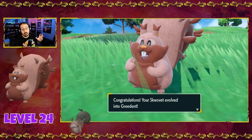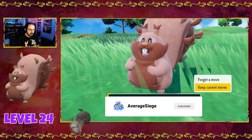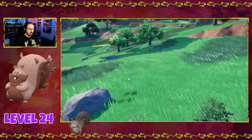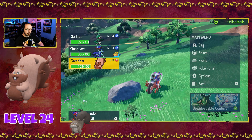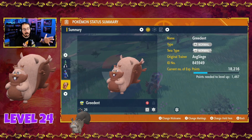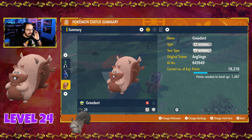So there you have it — level 24 is when Squovit evolves into Greedent. There it is. Does not want to learn Covet. There we go. Ours is 26; we only needed 24. I was thinking 26, that's why I did two of the medium candies. But we only needed 24 to get our Greedent.